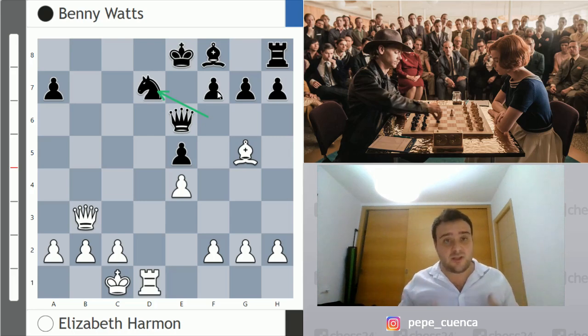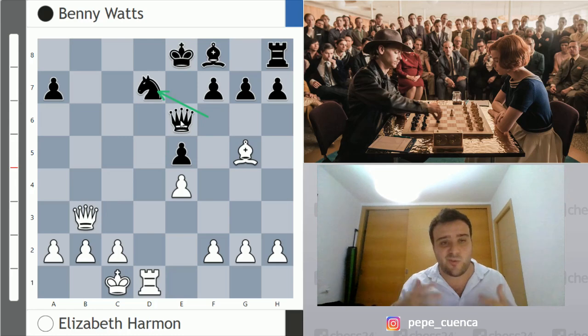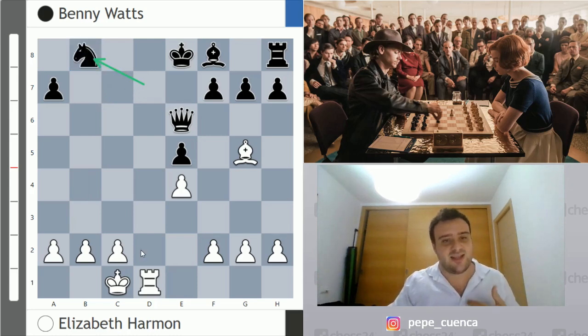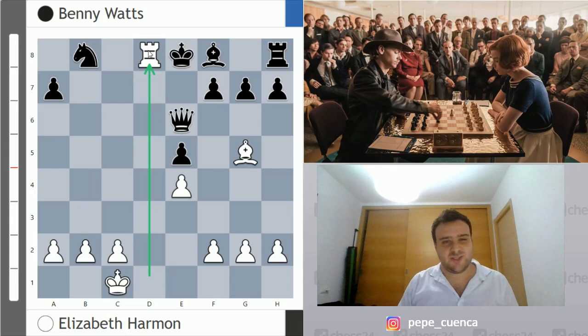Forcing moves — what should we play? Should we take on e6? No, because after fxe6 we are actually losing. The check is Qb8, which at first glance looks stupid — it looks like we are blundering the queen. But then we realize that after another forcing move, this is actually checkmate on d8. So white is a queen and a piece down but manages to checkmate on d8. A fantastic game between Elizabeth Harmon and Benny Watts.